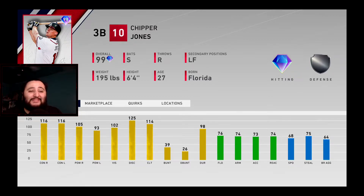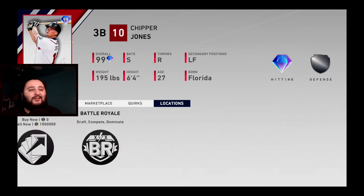Now let's take a look at the defensive side. We've got 76 fielding — that's terrible. 74 arm — oh my goodness. 74 reaction — he's horrendous on the defensive side. SDS kind of snubbed this card, I'm going to be real with you guys. They kind of snubbed this card.